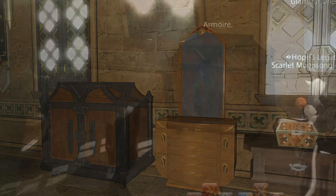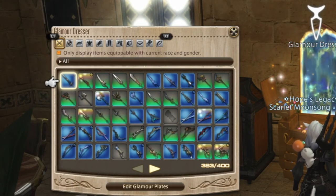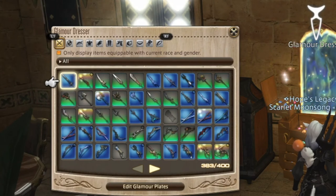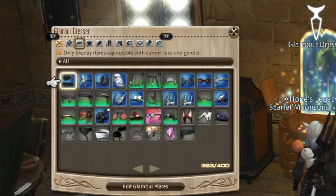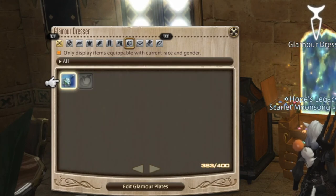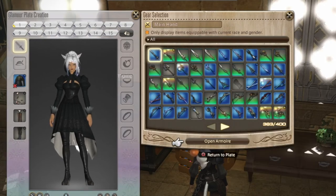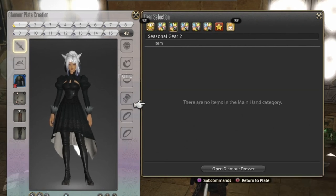Now we're going to talk about the glamour chest and the armoire. The glamour chest — they've given us 400 slots. I would love 1,000, but they've given us 400 slots and I had it up to capacity. I'm trying to go through and be realistic and remove items I don't actually use for glamour. It is a storage problem in the game. There are certain tools as a crafter or gatherer that look so awesome and you're going to want to keep them as a glamour.